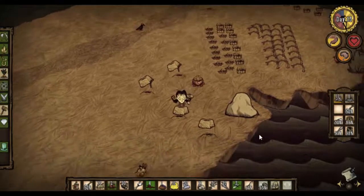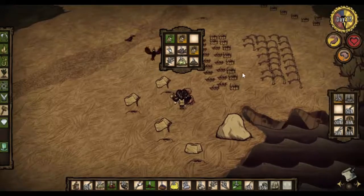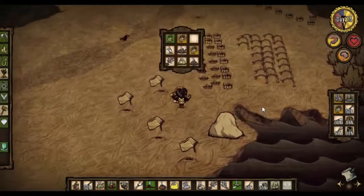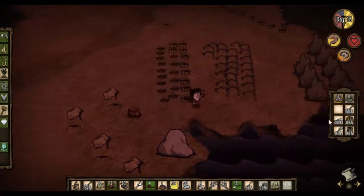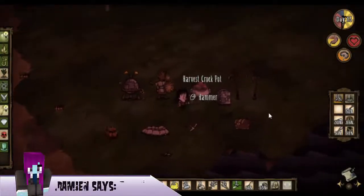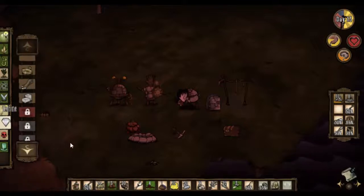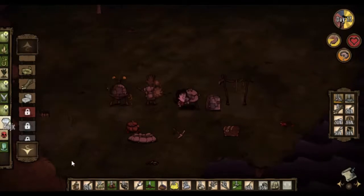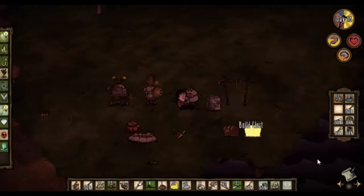Of course, this is Reign of Giants, so they will continue losing health while in Chester, which is slightly annoying. Okay, didn't want to put that one across - better put that one across. That's four. How are we doing for time? We're doing alright. We've got enough wood to make another chest. We shall have a hay wall chest - there we go. We'll have to get some more trees tomorrow but that's not a biggie.